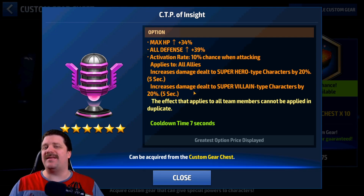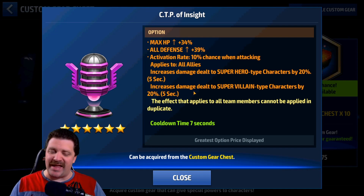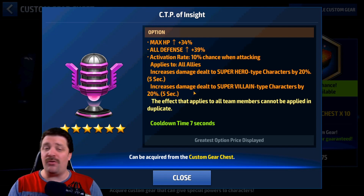For World Boss Ultimate, it's pretty simple. You look at which characters you use to push the highest level on the team you want to push, and you put the CTP on the support or leadership characters that you don't actively play — like She-All, Kashuri, Valkyrie, Coulson, Nick Fury. All those support and leadership characters are very good targets for the CTP of Insight in World Boss Ultimate.